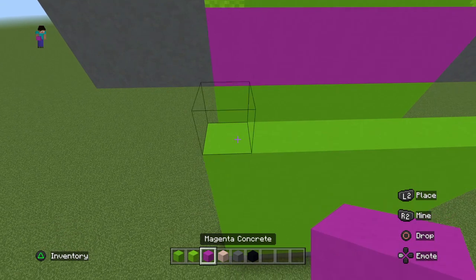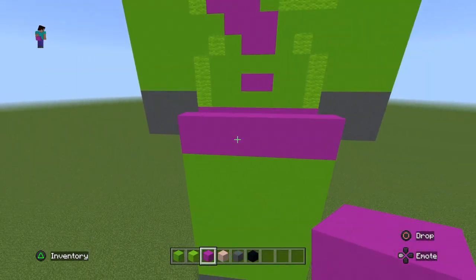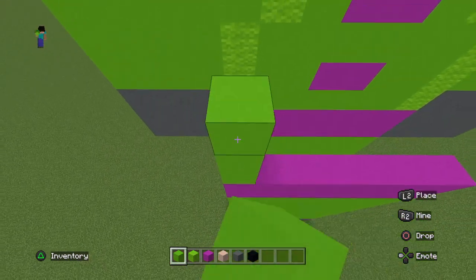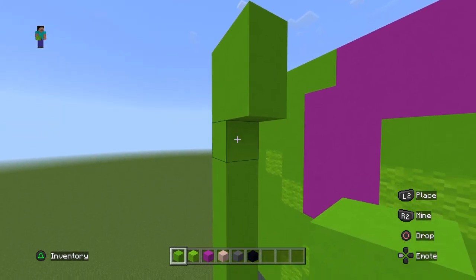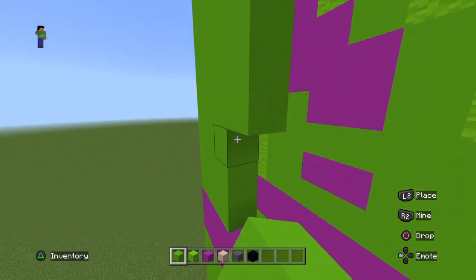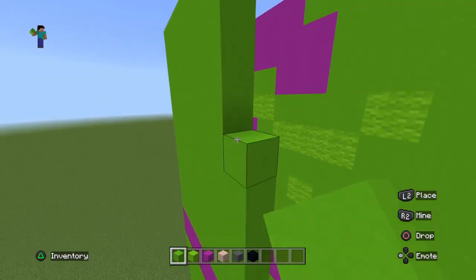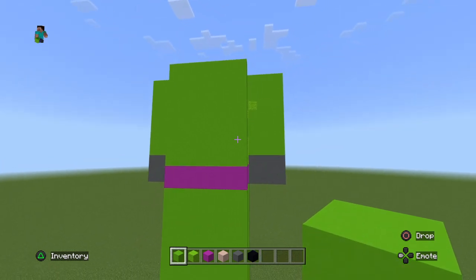Once you've done that, add two rows of magenta concrete to match the band at the front, then once again add ten rows of lime concrete — one, two, three, four, five, six, seven, eight, nine, ten — so it matches the height of the front of the body.